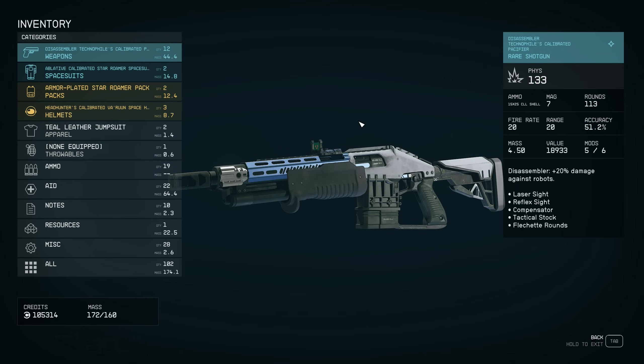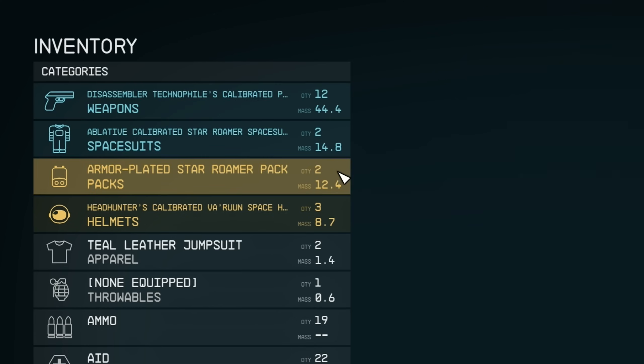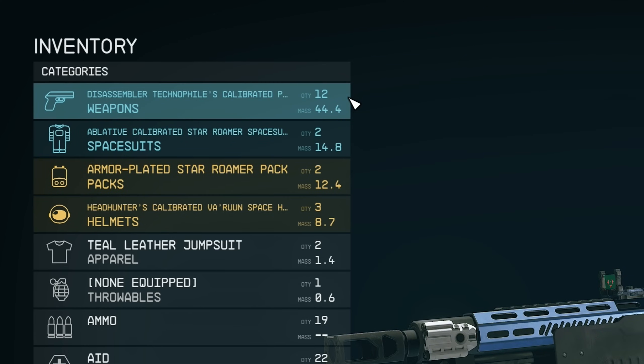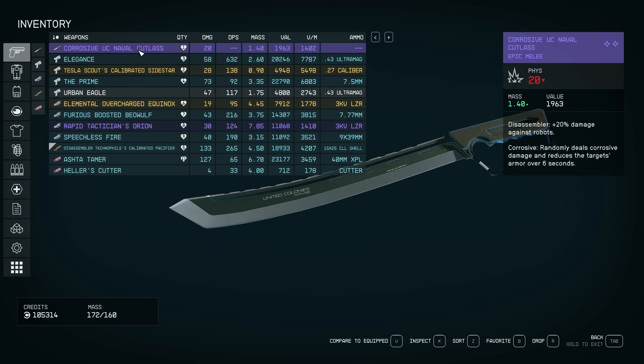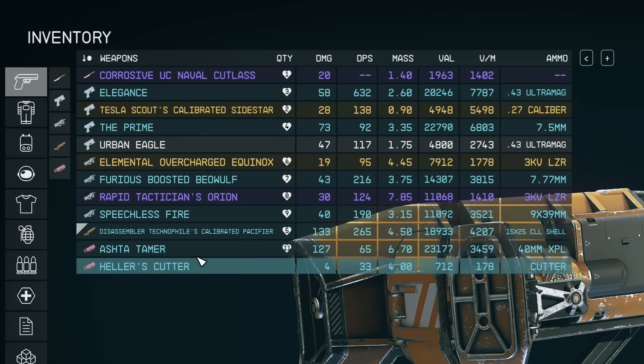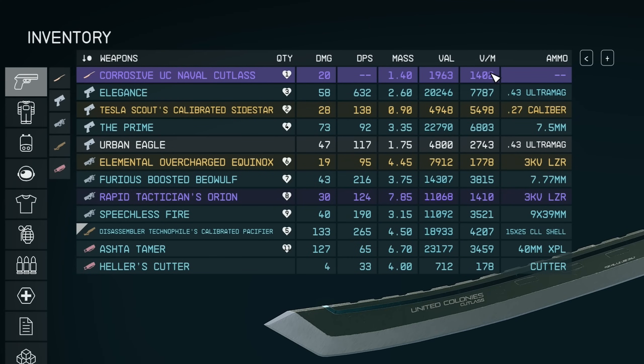The top level inventory is similar to the vanilla UI, actually, except you can see more categories at a single glance. And instead of just having the quantity of items in each category, it actually shows you the combined mass of all of those items, which can be very useful for finding exactly what it is you've picked up that's currently weighing you down. But it's once you head into the individual categories that you really begin to see the differences.